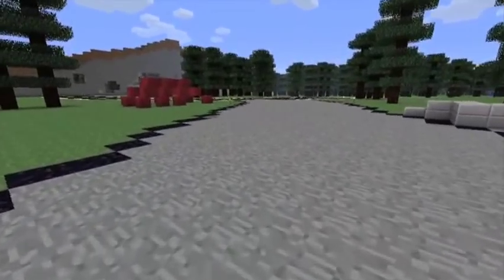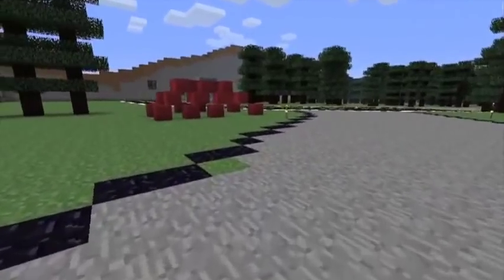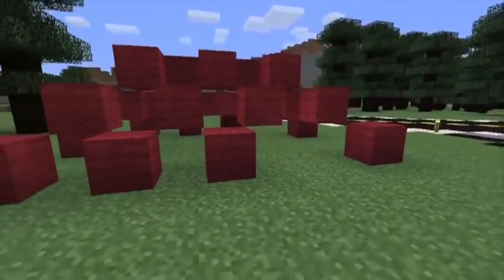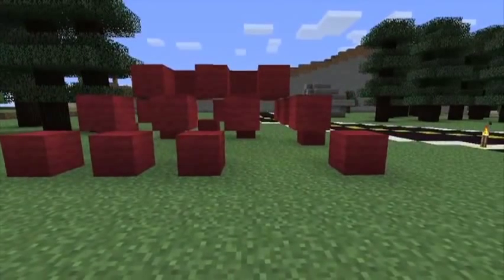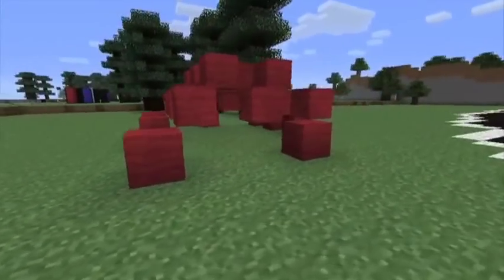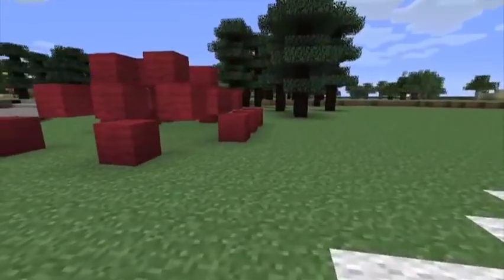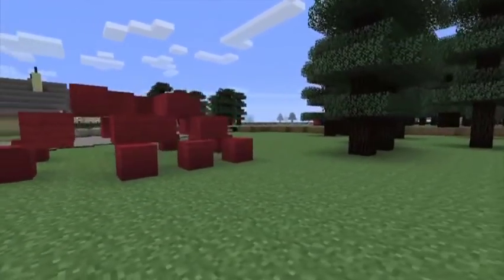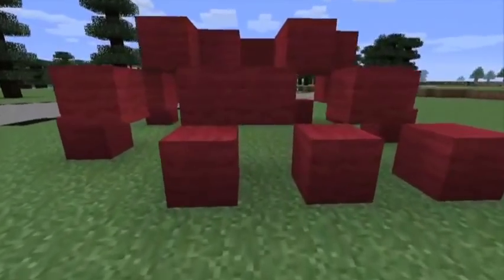Farther out in front of the gallery, we have Steve Tobin's Walking Roots, from 2002. It seeks to replicate the vast and complex network of roots and tangles beneath the surface of a tree. Tobin modeled it after the roots of a tree he himself had dug up, and worked with an archaeologist in recreating the roots in the same manner as the natural ones.